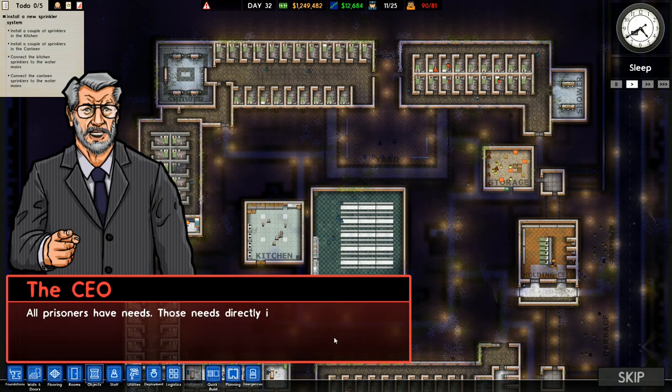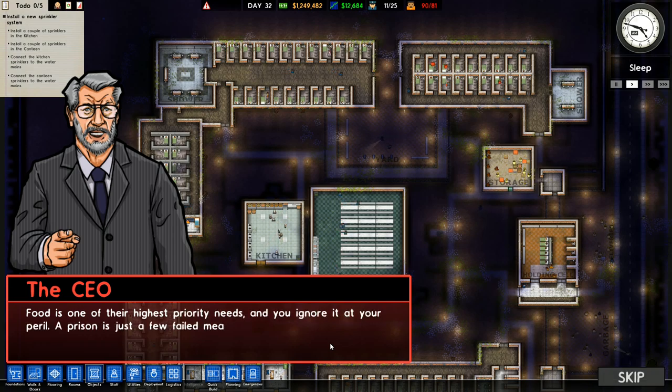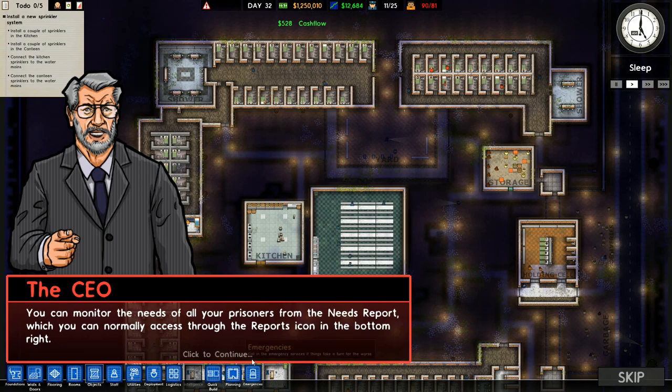All prisoners have needs. Those needs directly impact how your prisoners behave. Right now, everyone is starving hungry, and that's what all the shouting has been about. Food is one of their highest priority needs - ignore it at your peril. A prison is just a few failed meals away from a wall-to-wall riot. Right now, you can monitor the needs of all your prisoners from the needs report, which you can normally access through the reports icon in the bottom right. That says skip.